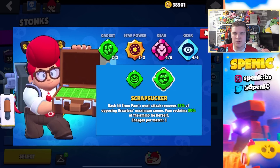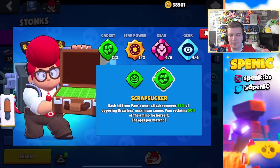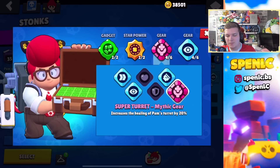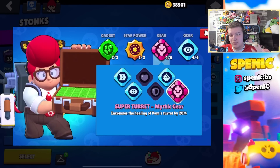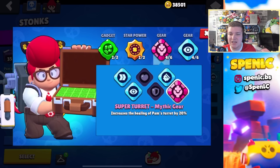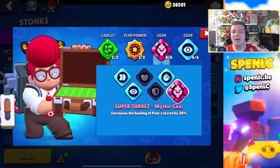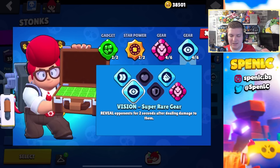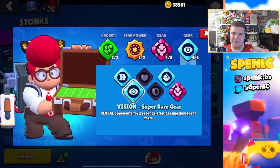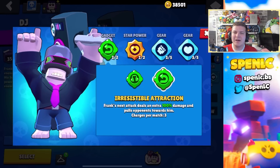Pam recently received a brand new mythic gear and it's actually pretty strong. In terms of gadgets, Scrap Sucker is your best bet 100% of the time — the other gadget is just pointless. Same with star powers: Mama's Squeeze is your better option 100% of the time. The mythic gear is actually pretty powerful especially when you're playing Pam, because you typically play Pam against low DPS brawlers like Stu, so the extra healing makes it even harder for them to kill you and your teammates in that turret. In terms of gears, it can really depend on the map, but more often than not vision gear is your best bet.